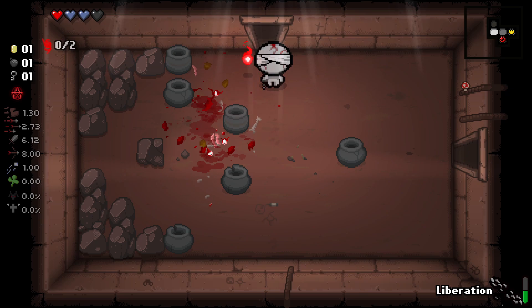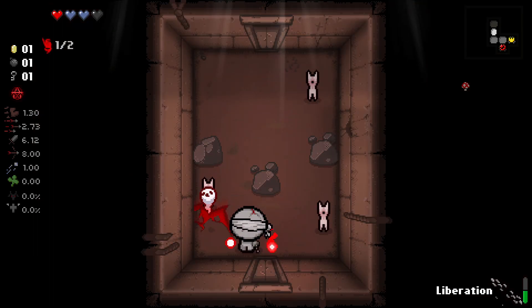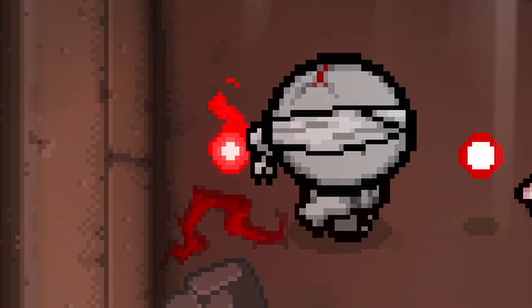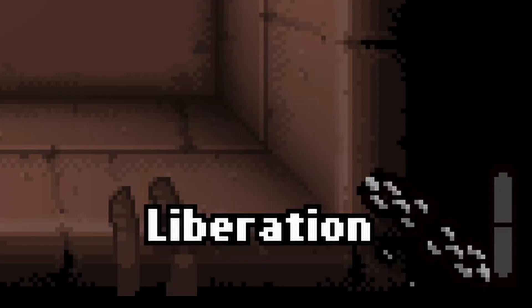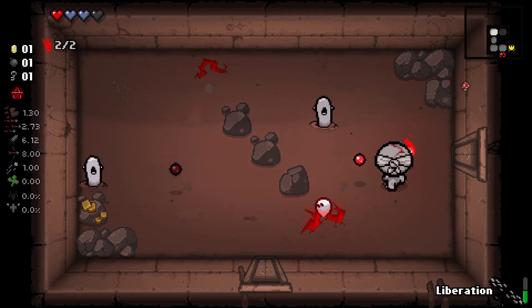We basically start off with Purgatory, and I can use that to deal damage. We also have a Vengeful Spirit Wisp, which allows me to shoot. And also we have Liberation, which I honestly have no idea what it does.